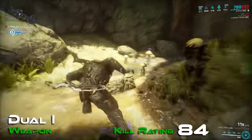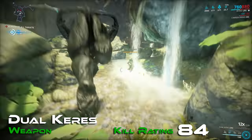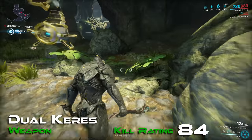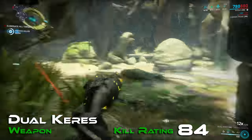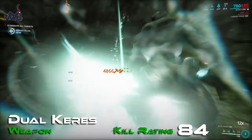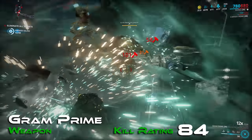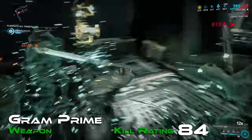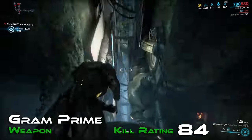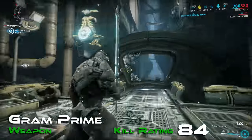Now what's better than one sword? Two swords. Representing that is the Dual Keres with a kill rating of 84 — Khora's signature weapon and a satisfying amount of slash damage to boot. Though most likely if you're running Khora, you've got Whipclaw in mind for damage instead, even after the minor nerf she received recently. Also with a kill rating of 84 and taking swords to the extreme is Gram Prime, a heavy blade weapon. Heavy blades have a great forward attacking maneuver to spin up to five times in a row, smashing everything along the way.